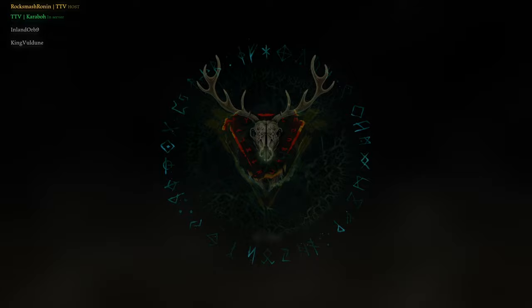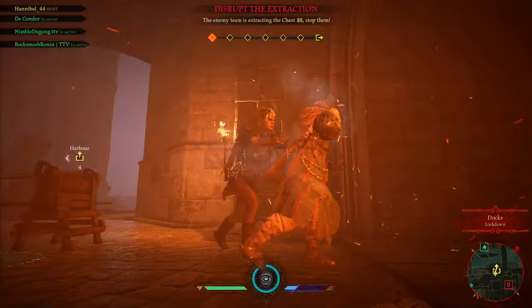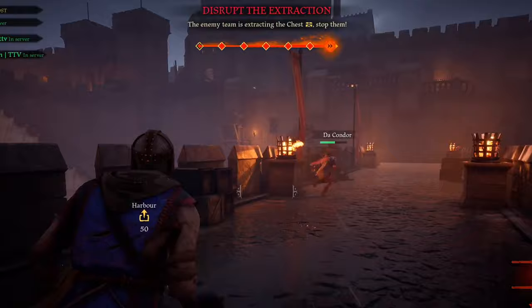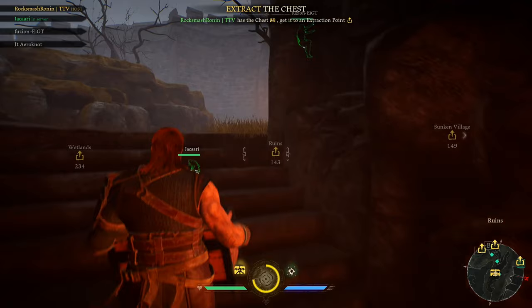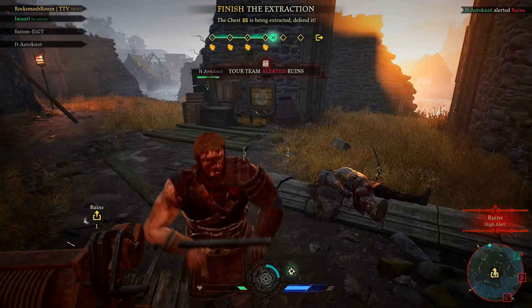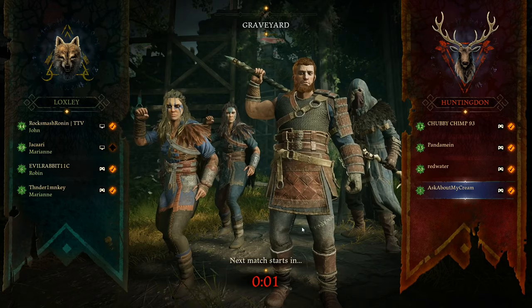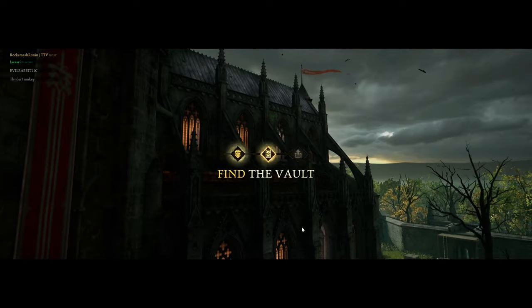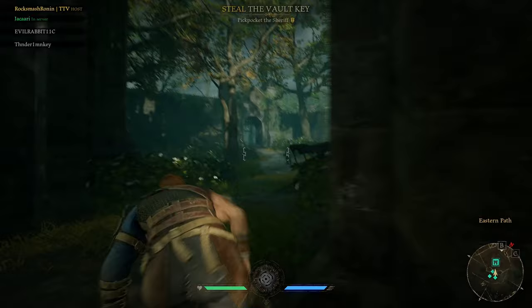Be careful, because at any time the opposing team can swoop in and capitalize on you having your defenses lowered. Whichever team is on the crank as the chest is loaded up is the winner. This means you can do 98% of the work — find the key, open the vault, carry the chest to extraction, winch it all the way — and then get team-killed and have the opposing team yoink your gold right out from under your noses. Here's the TLDR: steal the vault key, find the vault, and extract the chest. The game will remind you at the start of every match.